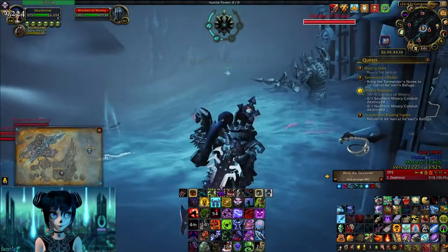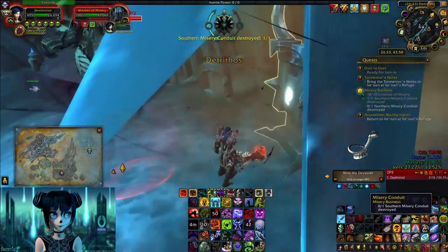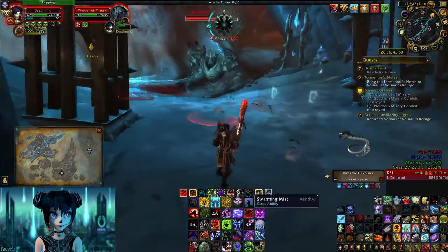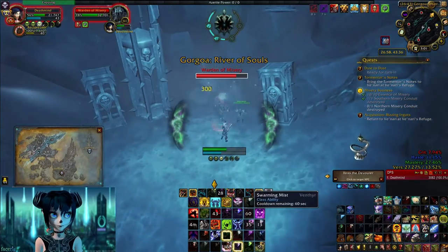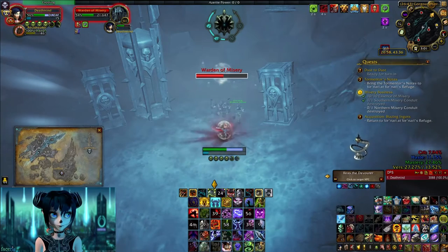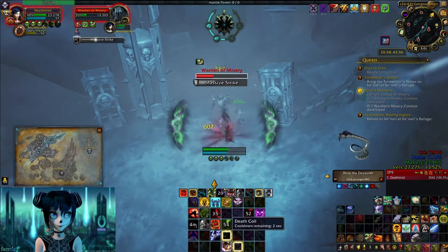So we are here now. I stun the mob and just click it and we destroy it. Then we have to kill this mob — be careful, don't stand in front of him like I did. He hurts, so hold your cooldowns for this one.